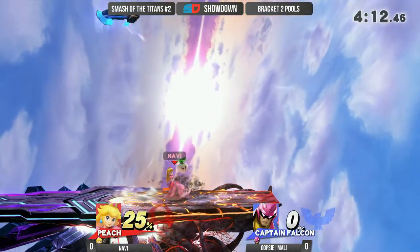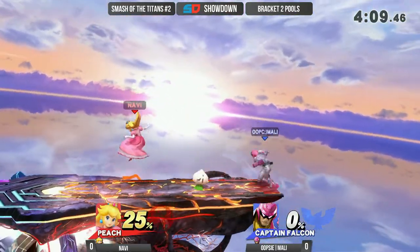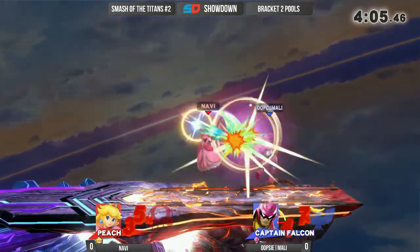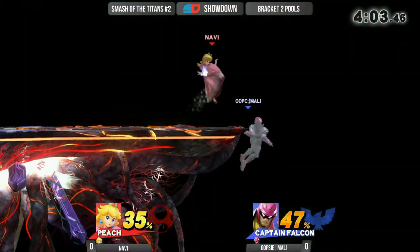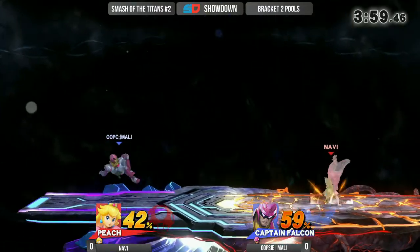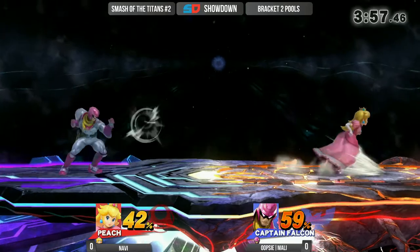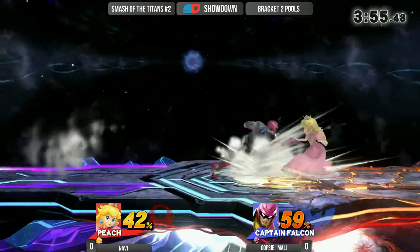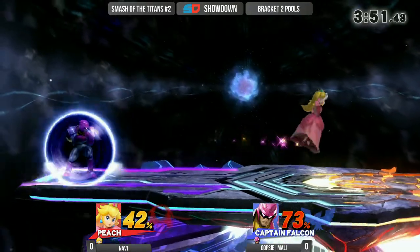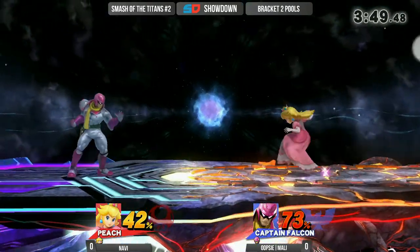Great play right there, getting that first off — evening of the set. But I really do like Molly's game plan right now, really just playing this keep-away game. Navi is getting to that point where he realizes when and where to go in for the combos. Early percent is the easiest way to do it — that is untechable when you're on the ground. If you're in the air, you can end up getting a tech off of that.